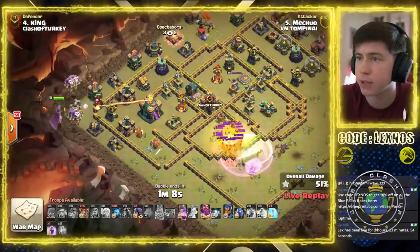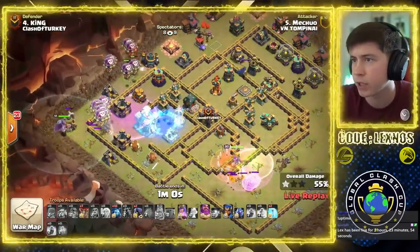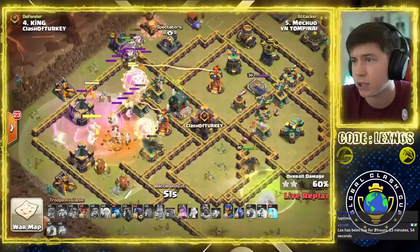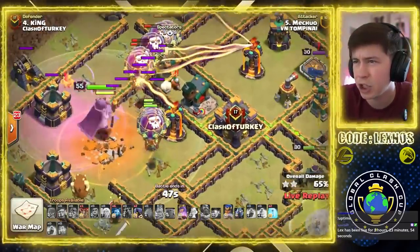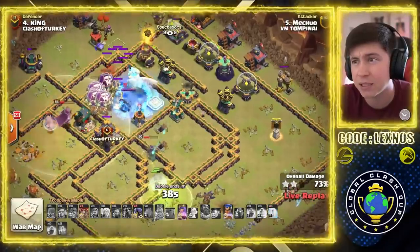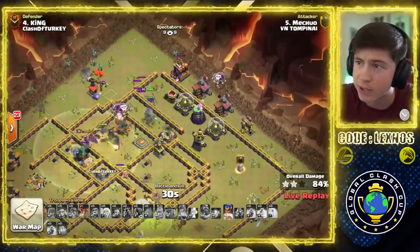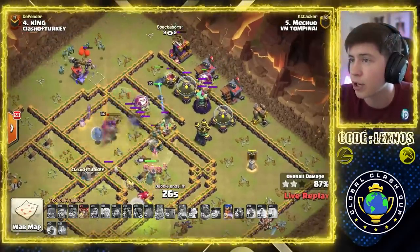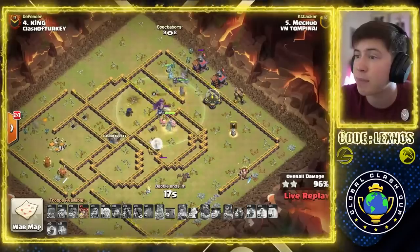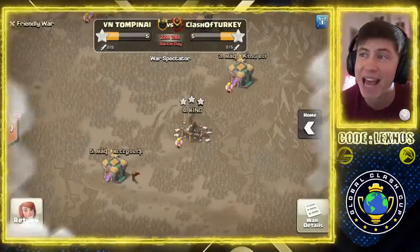We got one more Rage needed for the Lalo over the Town Hall. Queen going to deal with the Pups. Lalo's making its way in. We can start Freezing up that Town Hall chamber. Aggressive Rage, but be patient with the Warden ability. Tornado Trap — Giga Juice. Hounds taking damage, Multi doing a lot of damage. It would have been worth popping Queen ability to pull the RC — a little too late. We Freeze, we send Headhunters, we pop Queen ability. Royal Champion's in at 12 o'clock. Headhunters are taking out the RC. RC and Queen can finish off the rest of the base. 23 seconds for cleanup. It's a three-star for VN Tompunai — all tied up, and VN Tompunai have the better percent.